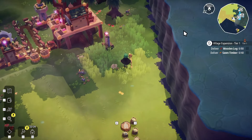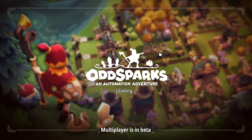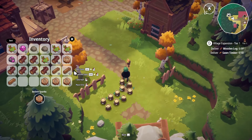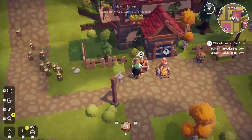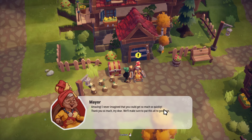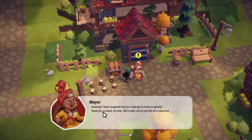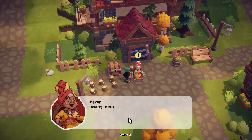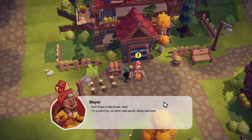I was looking at the mini-map and I was like, I don't recognize this place. We will turn in our timber and our logs to the village elder. Complete. The mayor takes inventory of the items she's asked for with disbelief. 'Amazing! I've never imagined that you would get so much so quickly. We'll make sure to put this all to good use. Don't forget to take breaks — I'm proud of you no matter what you do. Always have been.' I've turned into Miss Piggy.